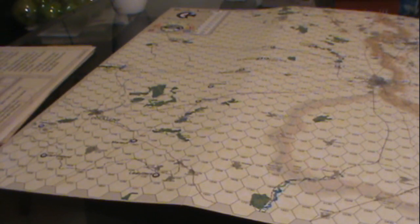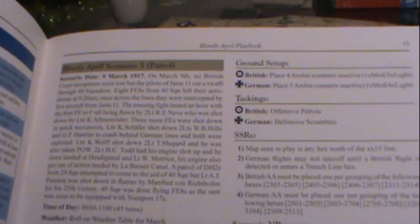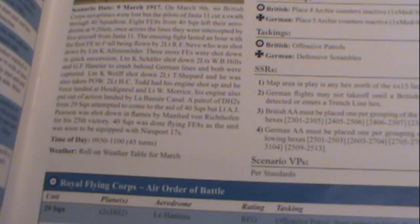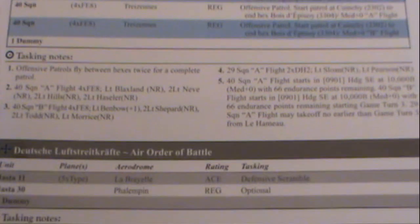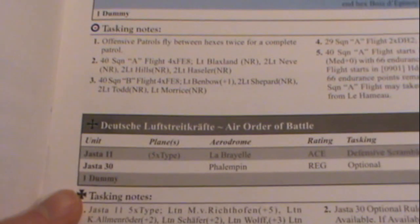Why don't we take a look at the board? Here's the board on setup — what we're playing here is the third scenario, a slightly smaller one. Here it is in the rule book — some info about the scenario, what historically happened, the time of day, how to roll on the weather chart. We're rolling in March. The ground setup, the taskings of the planes, the order of battle of the units. For the Germans, they could have had another squadron join in — we rolled for that and they weren't available. JASTA 30. So we just have the one main force.